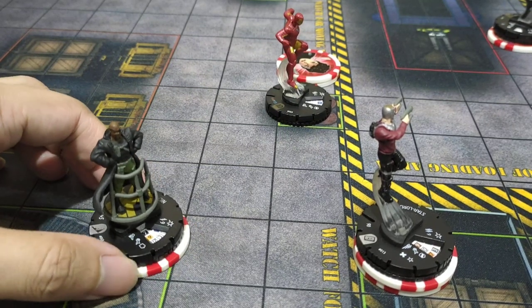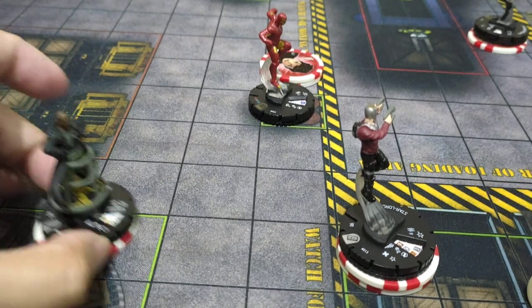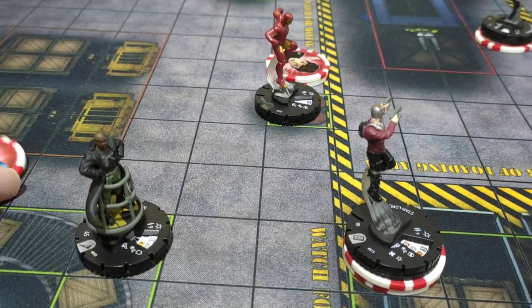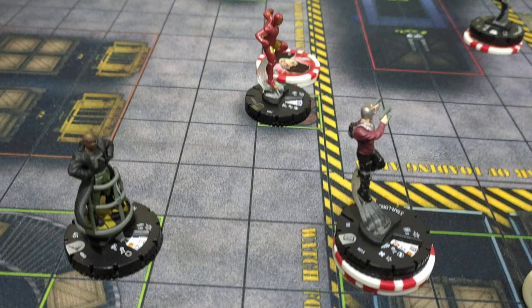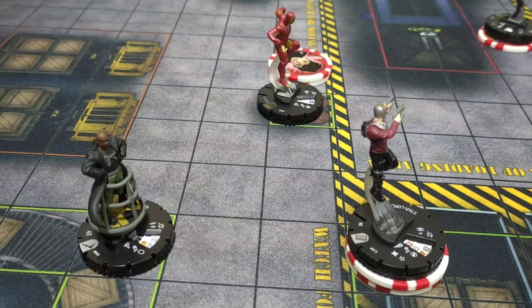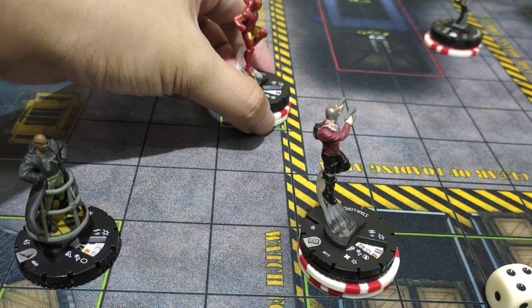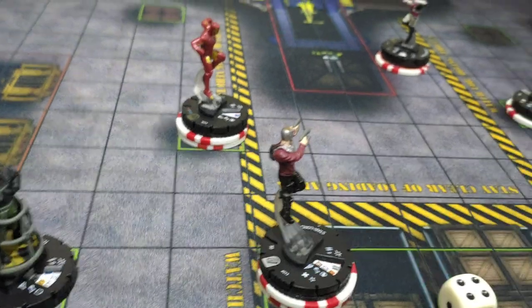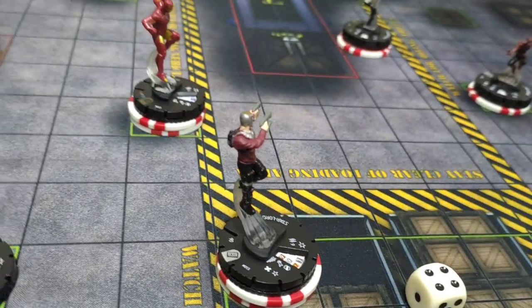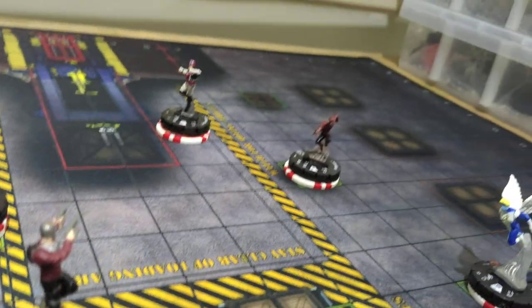Now characters with two action tokens are immobile — they cannot move next turn. Star Lord has two tokens so he cannot move. If a character rests instead of acting, their token is removed and their stamina replenishes next turn. Unlike Iron Man and Star Lord who both have two tokens and are immobile, a resting character refreshes and can move again. This is called being immobile for the next cycle.